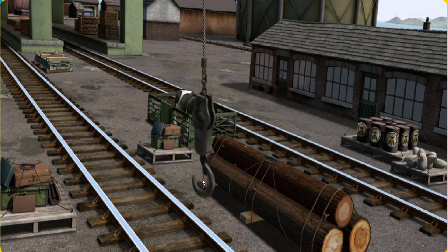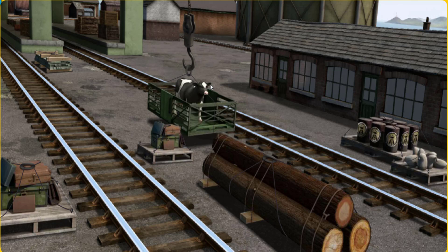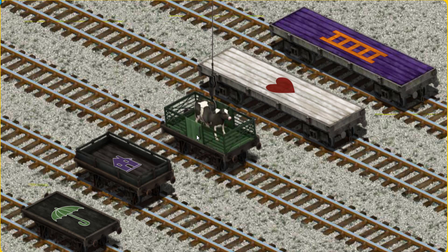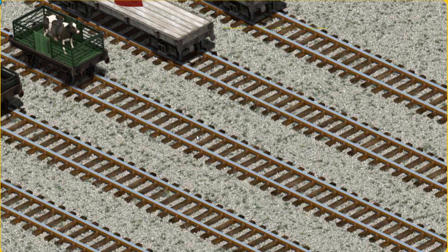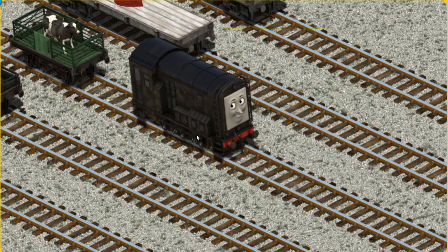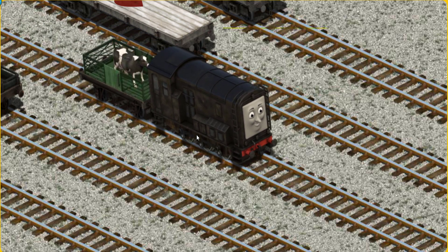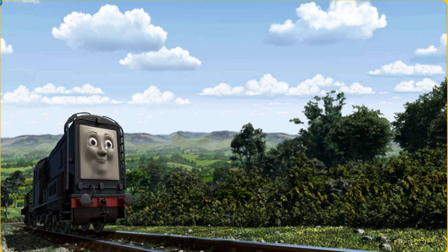Show Cranky where the cow is. That's it! Let's lift and load. Now the cargo must be loaded. There you go.